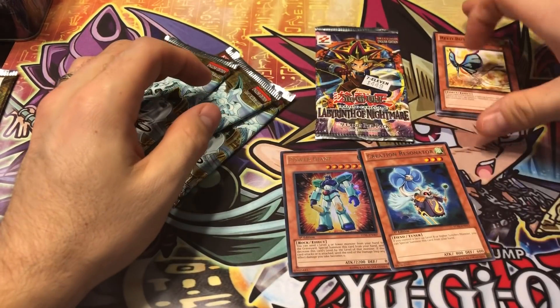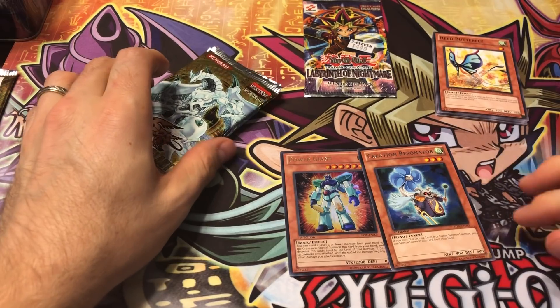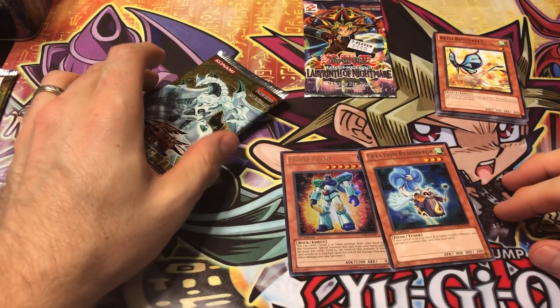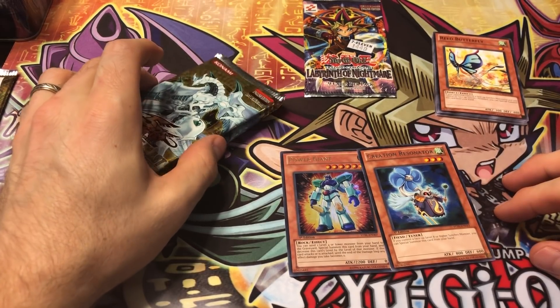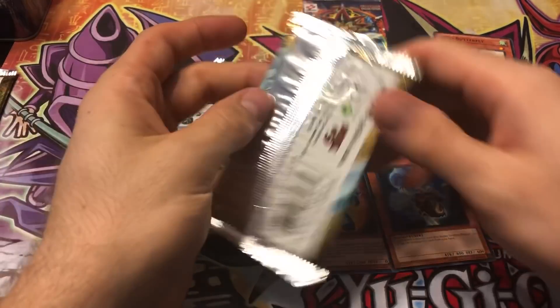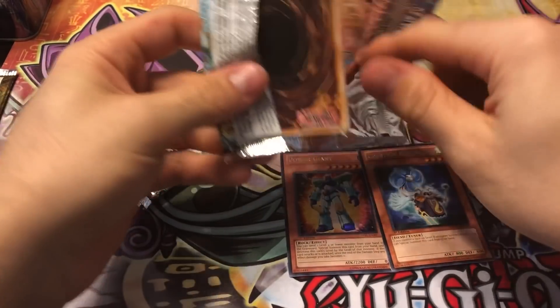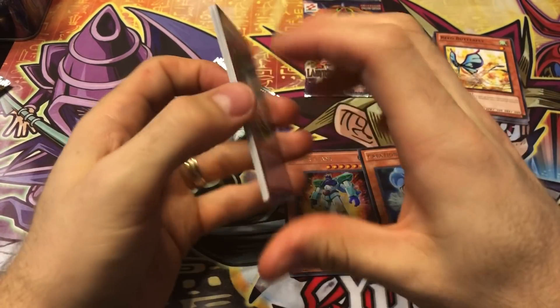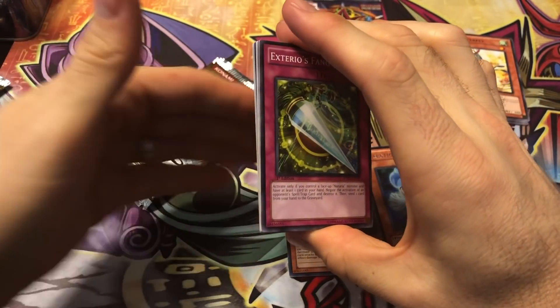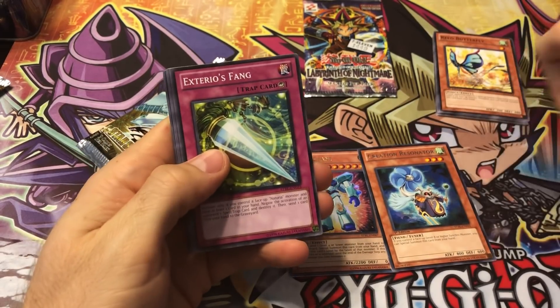This set was really instrumental because it introduced Vanity's Emptiness. It was a common out of here, but it was a short-printed common — about one per box. At its peak, those things were like 20 to 25 bucks. They were really expensive. And then it got a reprint in the Legendary Collection 5Ds as a secret, which was like 30 bucks, but then they banned it pretty soon after — well, they put it to one, and then they banned it.